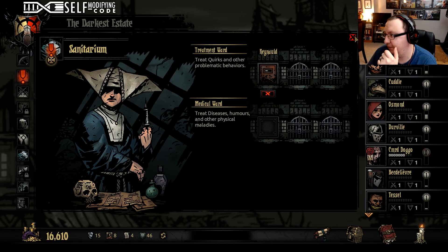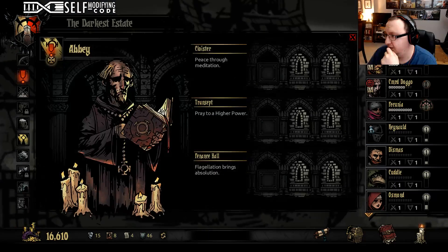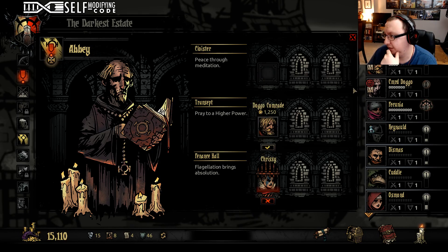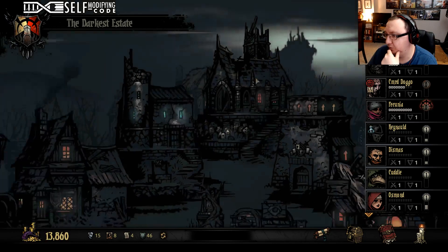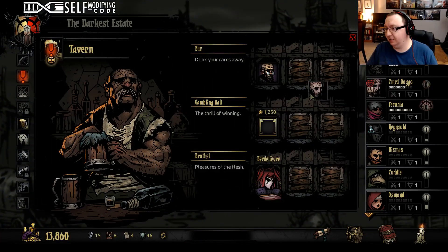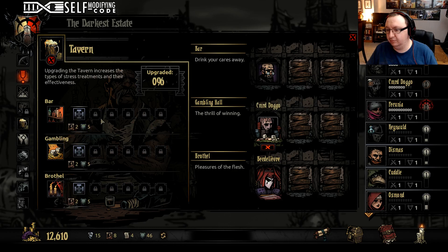Let's sort people by stress — get the top people at the top, start getting these people some healing. Comrade Doggo and Doggo Comrade literally cannot go on missions right now. If they went on missions right now it would basically be like inviting your own death.